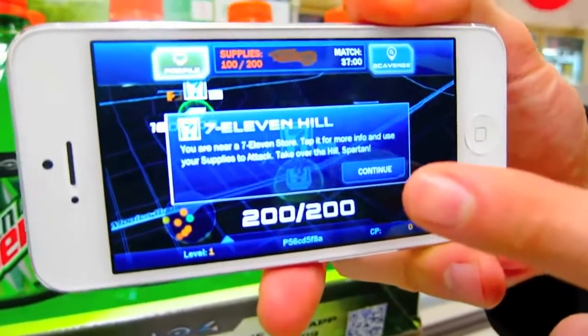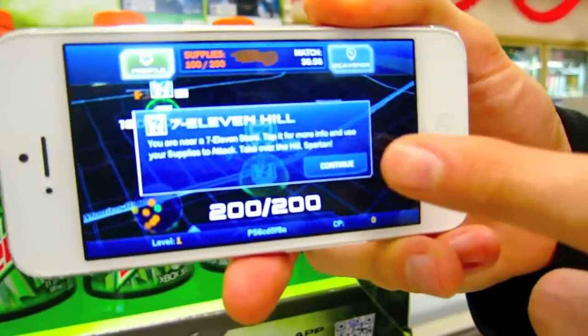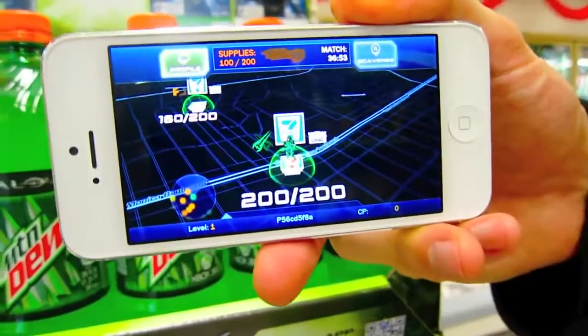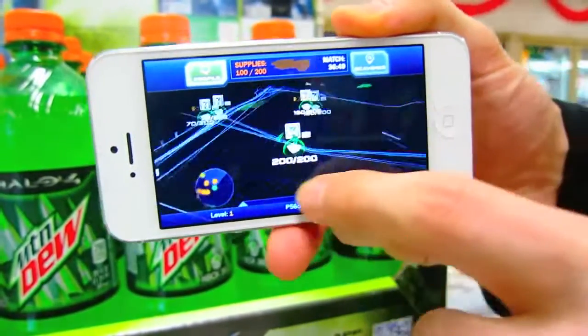So I happen to actually be at my local 7-Eleven, so it's telling me that it has located my GPS and found that I'm actually at one of the in-game hills. I hit continue and it takes me to the map, and I can see there's a 7-Eleven and there are other 7-Elevens in the area.